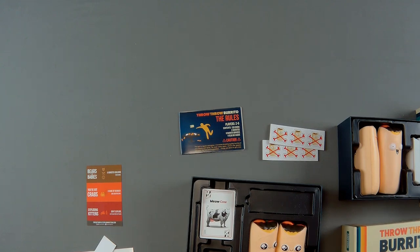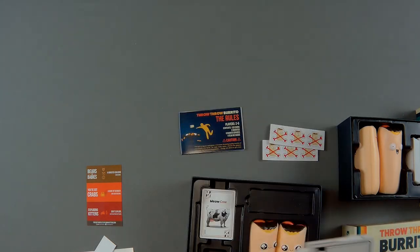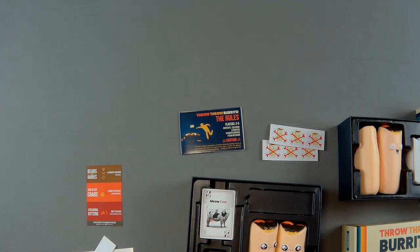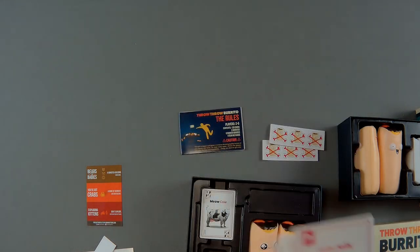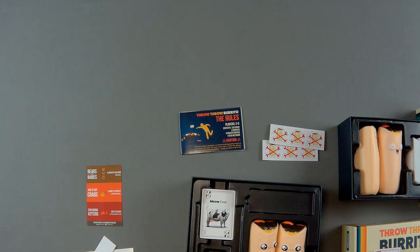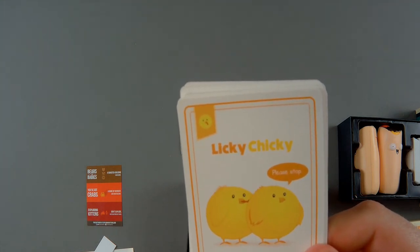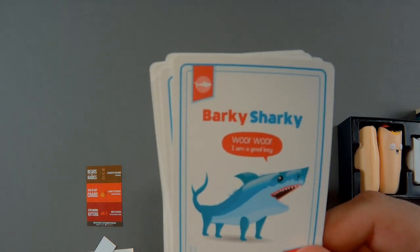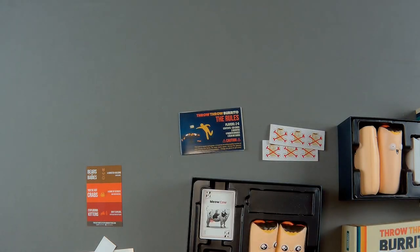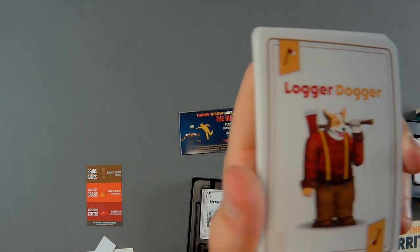This might be my favorite card — it is the Goth Sloth. He's got a little chain necklace. Then we got the Jelly Jelly. This one might be my favorite — it's just funny. The Licky Chicky — it just says 'please stop.' There's Barky Sharky — it says 'woof woof, I'm a good boy.' And then the last one is the Logger Dogger, who is obviously a lumberjack dog and is hilarious.